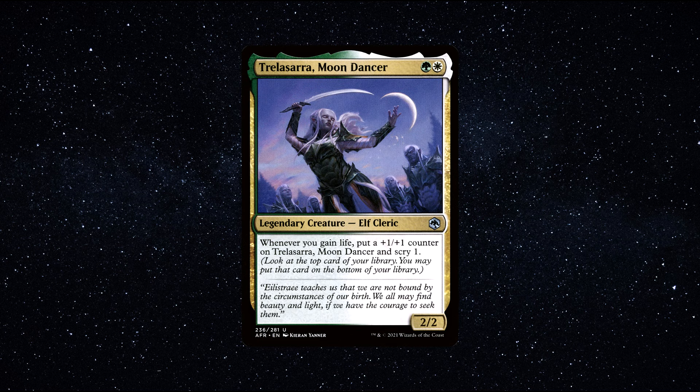Number 5, the final commander on my list today — Trelasarra, Moon Dancer. A legendary creature elf cleric that costs 1 white and 1 green mana, has 2 power and 2 toughness, and says the following: Whenever you gain life, put a plus 1 plus 1 counter on Trelasarra Moon Dancer and Scry 1. Look at the top card of your library — you may put that card on the bottom. This commander is very uncommon and you rarely see it, so I thought she would be a fun addition to the video. She's got a pretty wacky name too — hopefully I'm pronouncing it somewhat correctly. This commander is pretty powerful, considering she only costs 2 total mana to cast, which makes her very efficient. She can come out as early as turn 2, maybe even turn 1 if you're lucky enough.